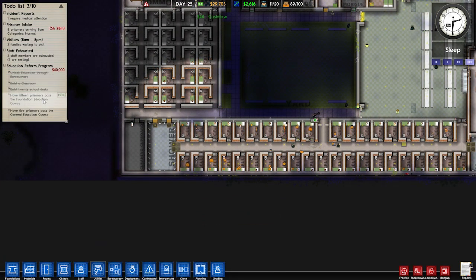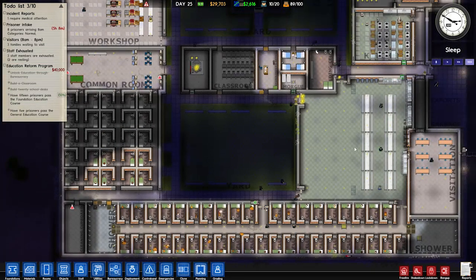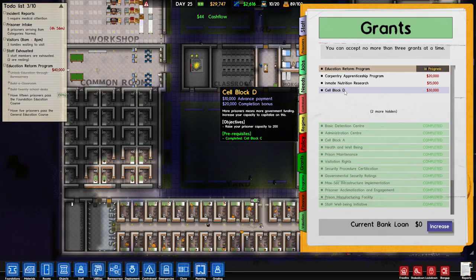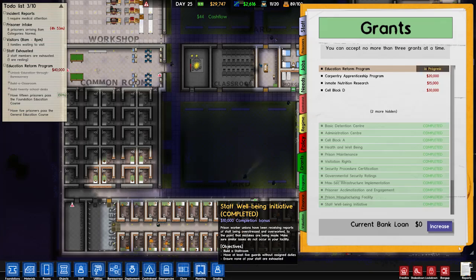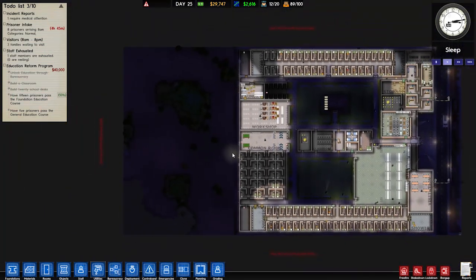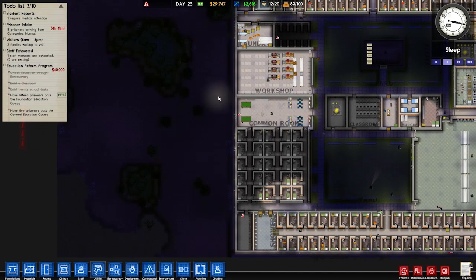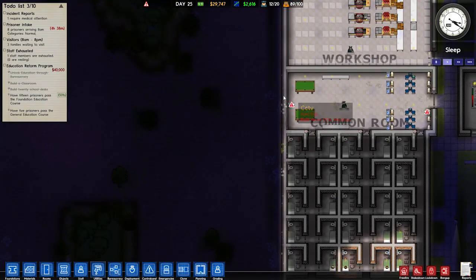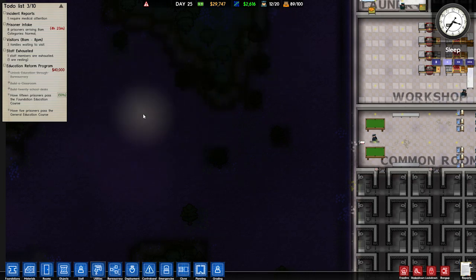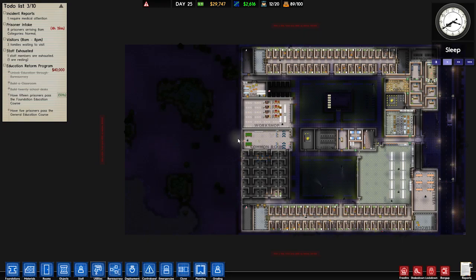Have 15 prisoners passed the foundation education — that one still. What other grants do we have now that we've completed a couple more? Carpentry, cell block D — 200 prisoners? We've got to double the size of our prison, so I don't think we'll be able to do that anytime soon. Next time what I want to do is definitely expand out this way. Feel free to leave your suggestions down below. I'm thinking it should probably be in the center here — a door going through here, like a remote door, that goes into supermax slash protective custody. Obviously supermax and protective custody won't be in the same place, but they'll both be through this way. So maybe protective custody down here, supermax up there, then they'll have their own canteen — completely isolated from the rest of the prison.